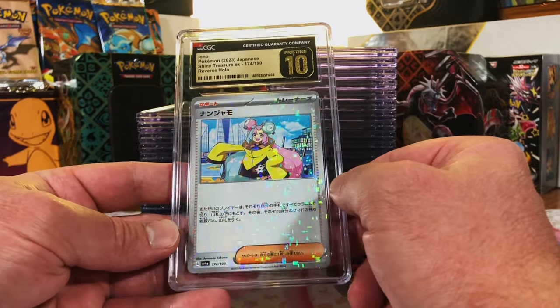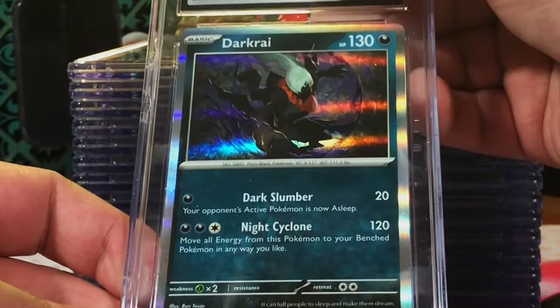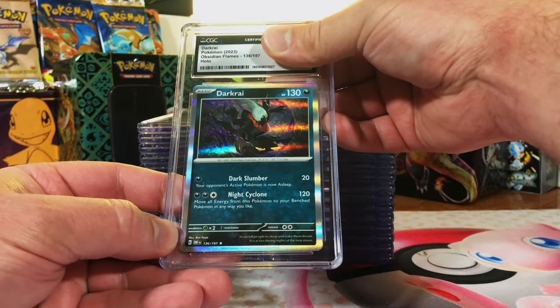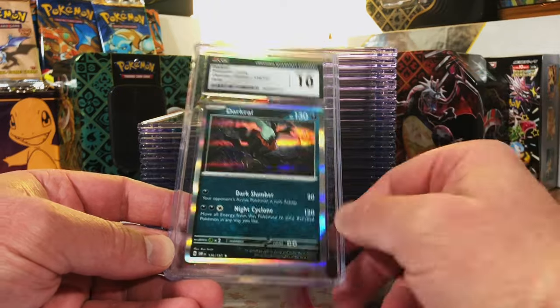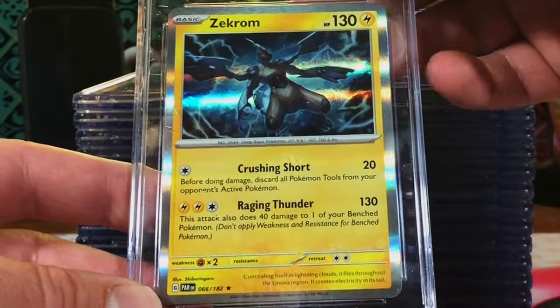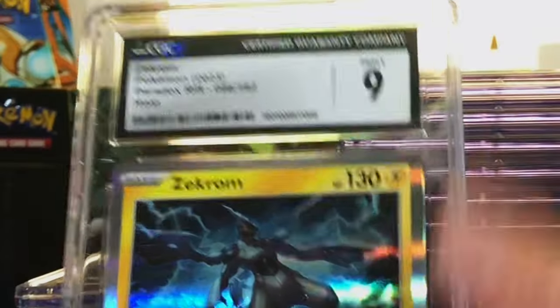Dark Crai Holo from Obsidian Flames - I think it'll be a 9.5 or gem mint 10. We are killing it! Zekrom Holo from Paradox Rift - this could be a 9.5 or ten.